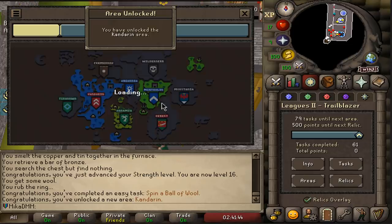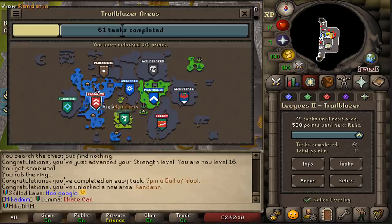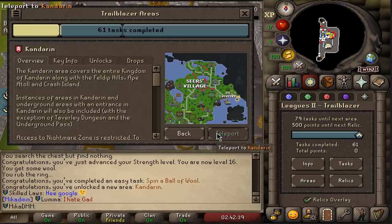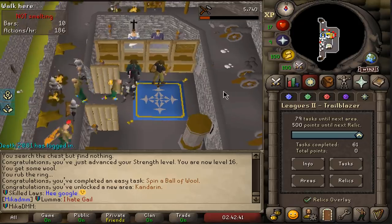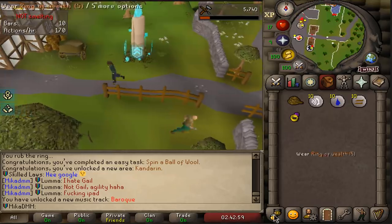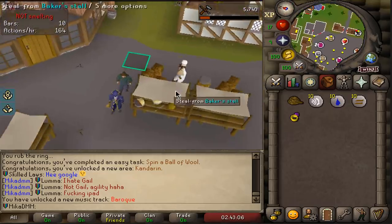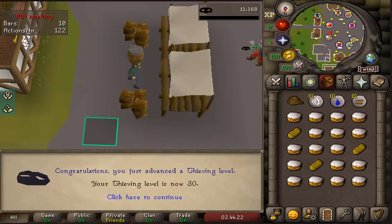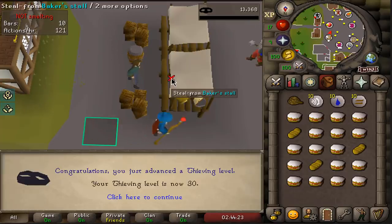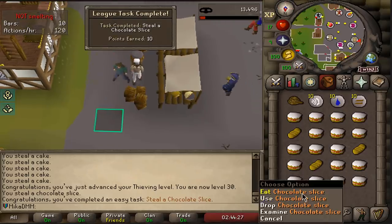Let's go do Waterfall and get easy experience. Let's see if we teleport to Kandarin — where do we get teleported to? Straight into Ardougne. Lovely. I know a quick task is to just thieve a cake. I get a thieving level — and there we go, 10 points. Chocolate slice. Lovely.